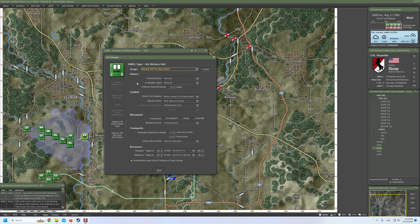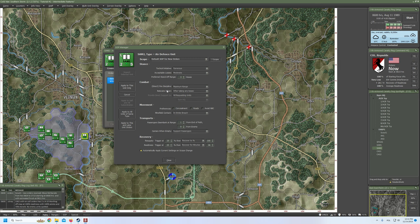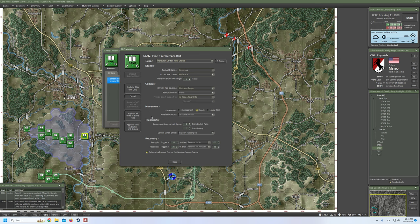Let's start with editing standard operating procedures. Click on default. Preferred standoff range: three hexes, which is 1.5 kilometers — I think that's okay. Tactical initiative: generous. Acceptable losses: moderate. Fire discipline: I think I will go for maximum range, which is quite crucial. We'll take a look at the maximum range of Stinger soon. Relocate when: never. I don't want you to relocate. For now, we'll select roads as a movement preference.